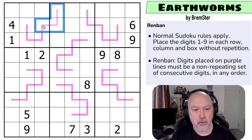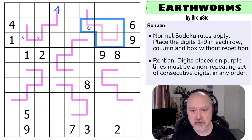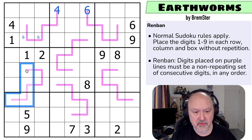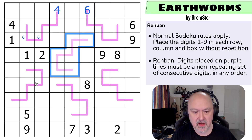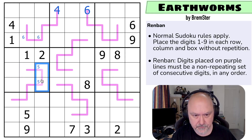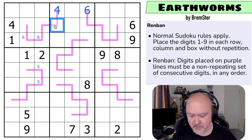Where can the four go on this line? It can't go in any of those cells, and the four sees that one. So that's the four. The six can't go in any of those, so the six is in one of those two. The six can't go in any of those or there — that's the six. The five can't go in any of those cells because that five sees all of those, so it's in one of those two. And that pointing pair of fives sees those — so that's the five.